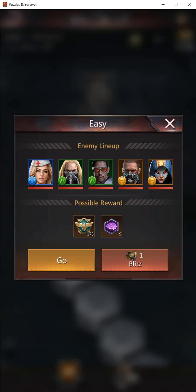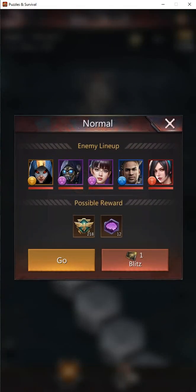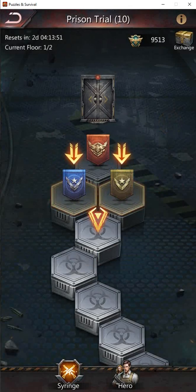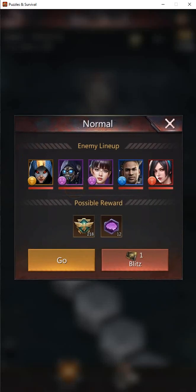Fox is a healer — I'd use Lavina against her and I would do all right against that lineup. But this other lineup is a much more high-octane offensive lineup. If E-frame fires off at the same time that Scarlet's going to hit you, Wally's going to hit you, then you go to heal and Mantis takes away your rage — that could be very problematic. Also, Tomoyo has an ability that increases attack by 100% for two rounds, unable to be dispelled. If that were to fire off when all of these people fired off and E-frame lowered your defense, it's just not going to look good. So I would stay away from that lineup.